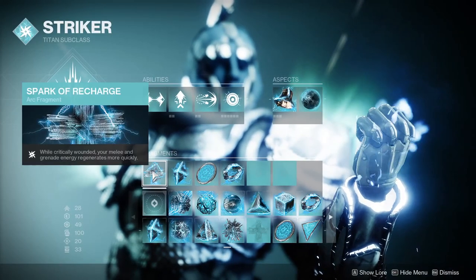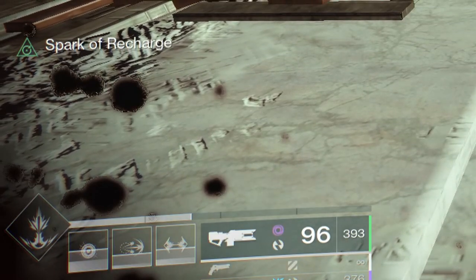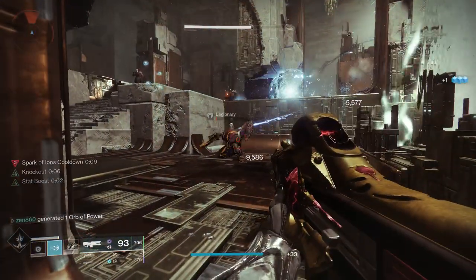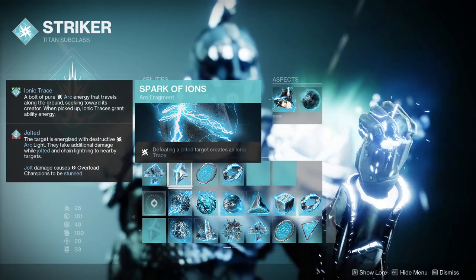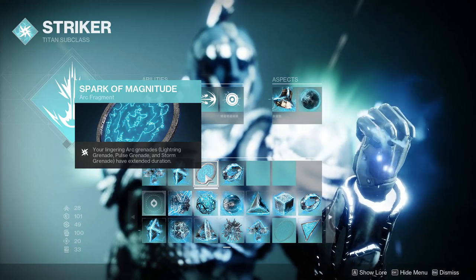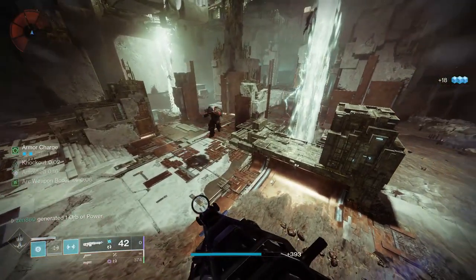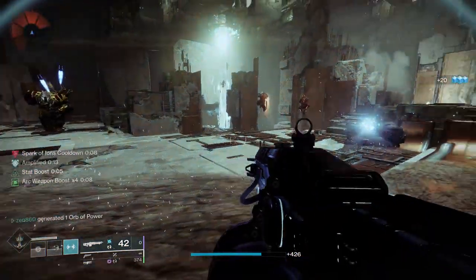Now let's move on to the fragments. First we'll take Spark of Recharge, which increases our melee and grenade regeneration when critically wounded — the bonus is quite substantial. Next we have Spark of Shock, which makes our pulse grenades jolt targets for free damage. This synergizes with Spark of Ions, which reads: defeating jolted targets creates an ionic trace. Combined with Touch of Thunder, we get multiple ionic traces from our grenades. Finally, we'll take Spark of Magnitude to extend the duration our pulse grenade remains on the field. Ionic traces follow you and return a substantial amount of ability energy.